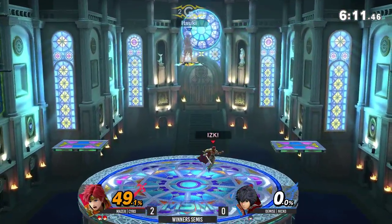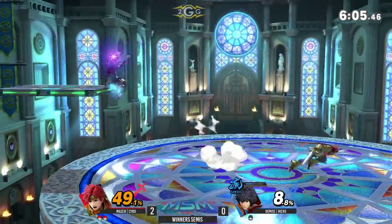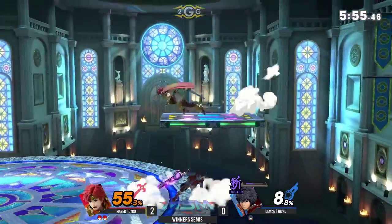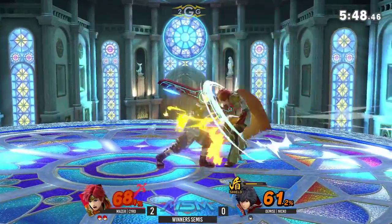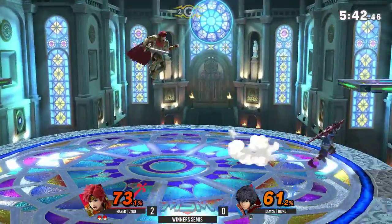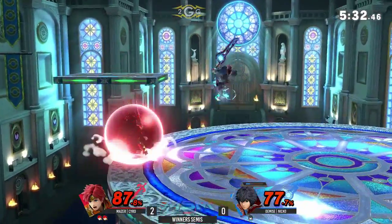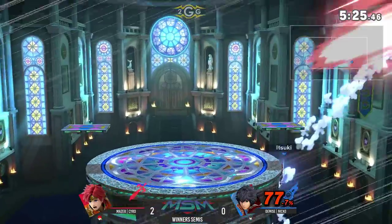Syro's movement is so nice — just waiting and reacting to everything. He's going to take Niko's second stock. Syro once again in a big lead. We're seeing Syro controlling center stage again, Niko trying to put him offstage with his Speed Monado. Nice parry — he's getting so many conversions off of that. A perfect parry into side B conversion. He's got Niko at 71% while he's at about 11%. This is so engaging.